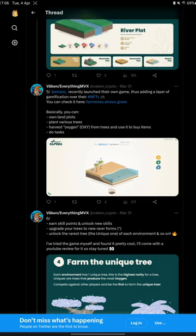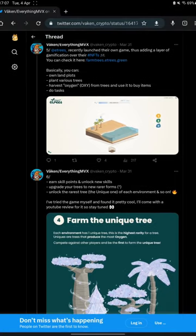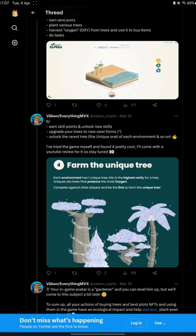This game is called Farm Trees and it is very simple, very neat, and a pleasure to use. What can you do in this game? You can buy and own land plots, plant various trees on your land plots. Each tree produces oxygen — called 'oxy' in the game — and you can harvest it. With the oxygen you harvest, you can buy various items, make upgrades, do tasks, earn skill points, and upgrade your skills.